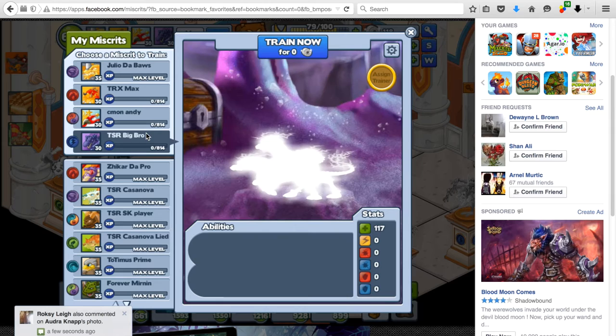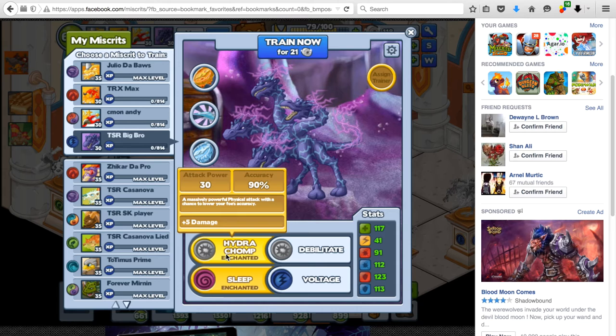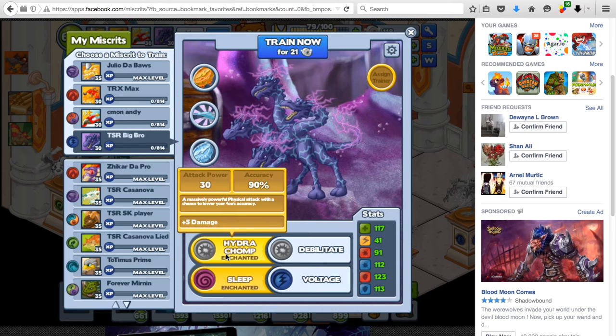Akidna is kind of different since his final attack lowers the accuracy of the foe, while the rest of them straight up have an accuracy debuff. The reason I'm making reviews for these miscrits is that a lot of miscrits these days have repetitive attacks, so bright lights is actually very useful.